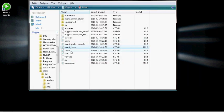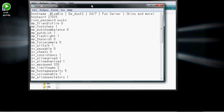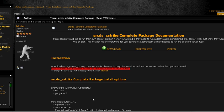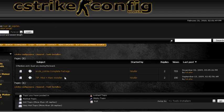If you don't have a server cfg, go to cstrike and then go back to tools and installers.